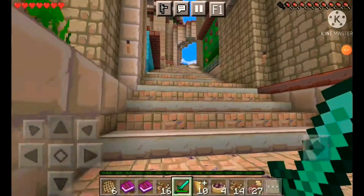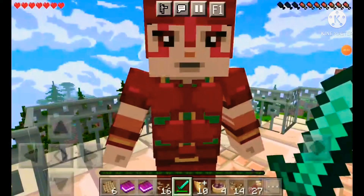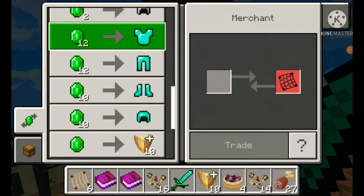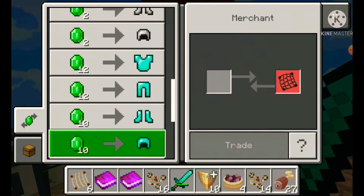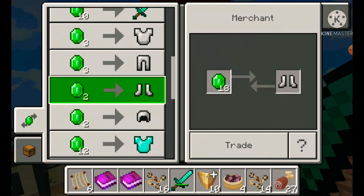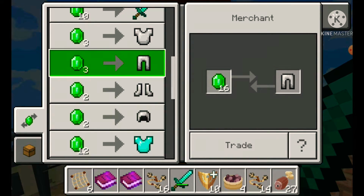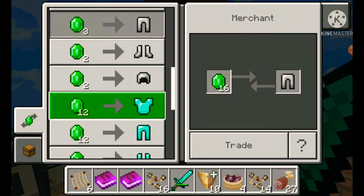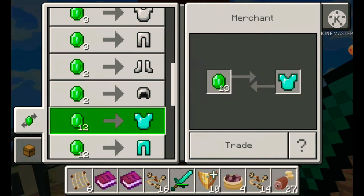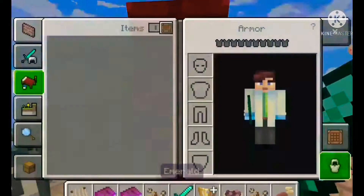I have one more question for the guy up there — you forgot my armor! Sorry about that. I'll take a diamond for 10, and I'll just take that, and that, and then I guess I'll take an iron chestplate. Now I'm all done with that.